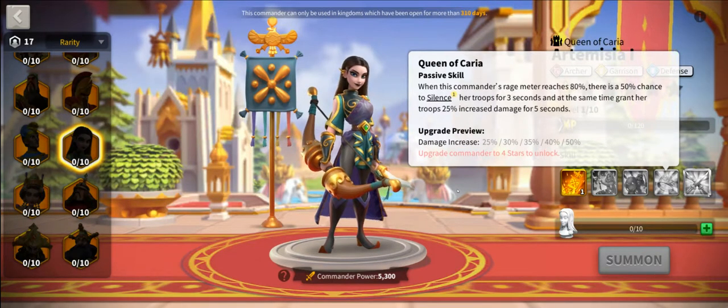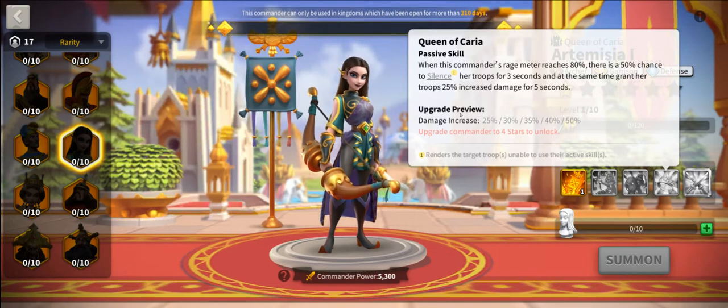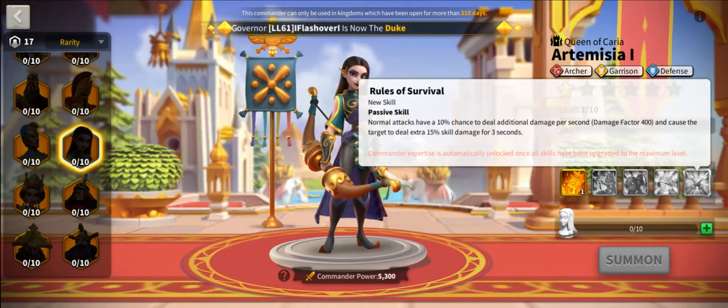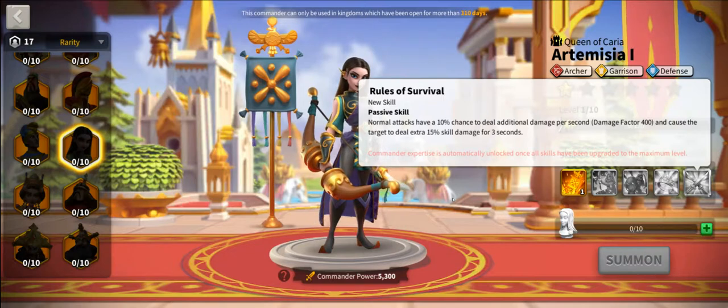Her fourth ability is a bit strange: when she reaches 80% rage, she silences herself for three seconds, preventing active skill use. But for the following five seconds she has 50% increased damage. So round one through three she's silenced, round four she uses her active skill with 50% increased damage, and round five she does normal attacks at 50% increased damage. Her final expertise ability gives normal attacks a 10% RNG chance to do a 400 damage factor, but the target also increases skill damage for three seconds — so it's powerful at 10% chance, but if your target is dealing skill damage back at you, that can really hurt. A very powerful ability with a very specific effective use case.